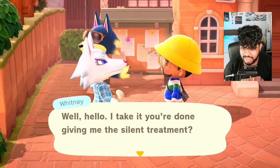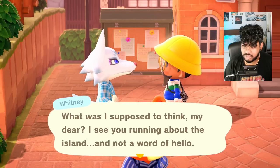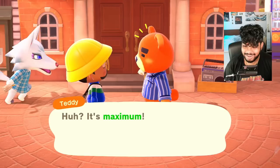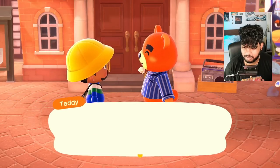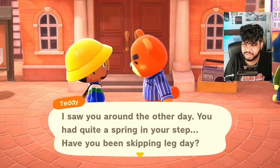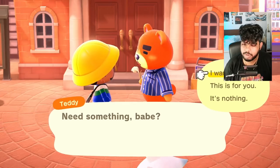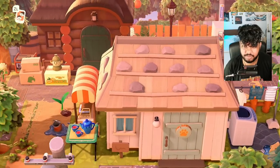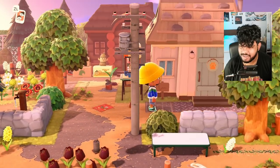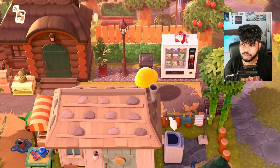'I take it you're done giving me the silent treatment?' This is literally my first time logging in. Can you tell that I don't play on this island often anymore? Gonzo's not home either — well, we can look at his exterior though. I think it's cute. It looks a little weird next to Whitney's home — I should have considered that before I did it — but I don't hate it. It still matches Gonzo's vibe, so we're good with that.